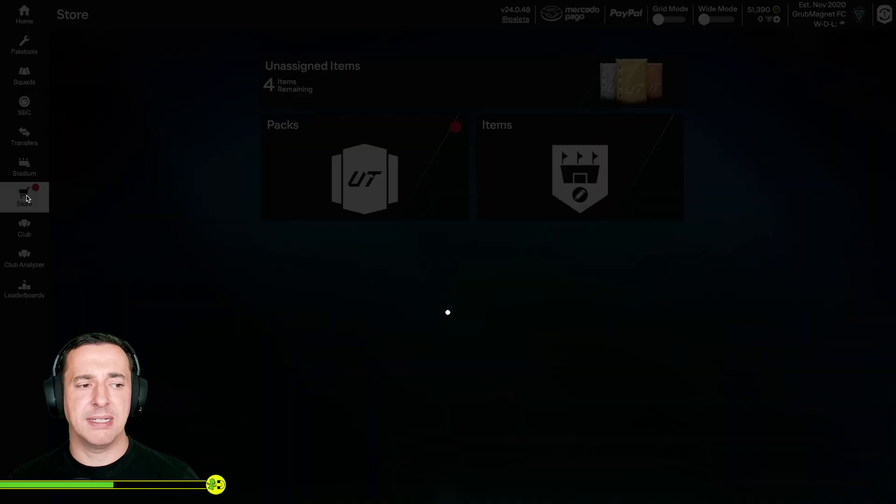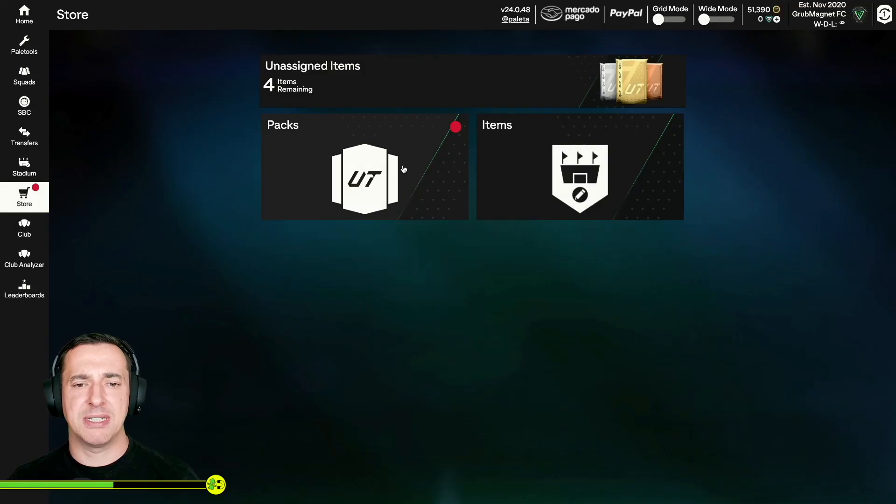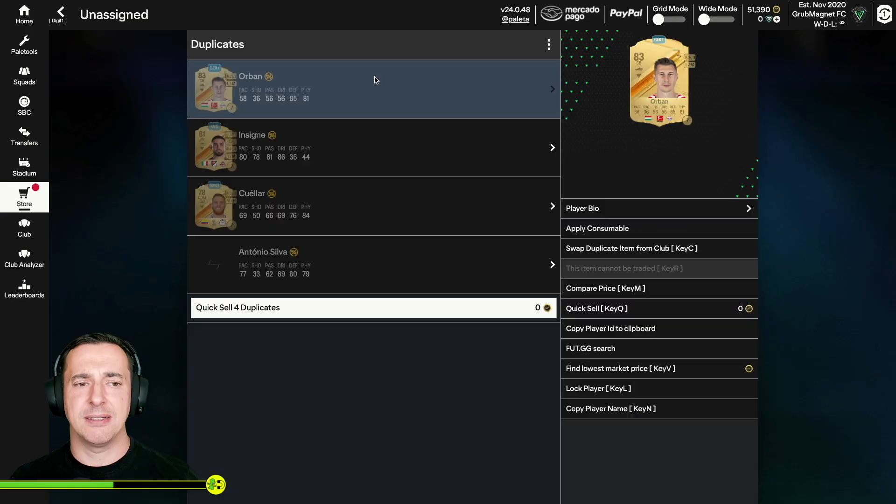What will have happened is in the store you'll have an extra pack that's been generated. You can see I've still got 27, then 77 plus times five rare gold players packs to open. Also, from time to time you're going to have unassigned items — I've got an 83, 81, 78, and 78. If they were higher-rated I could use them in other squad building challenges, but since I'm feeling lazy I'll just use these in that same challenge.